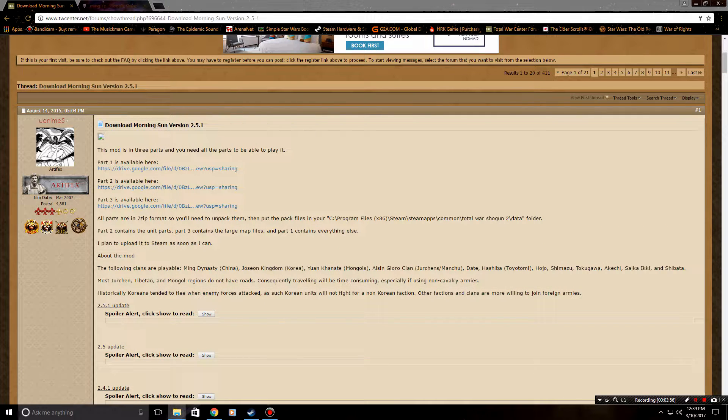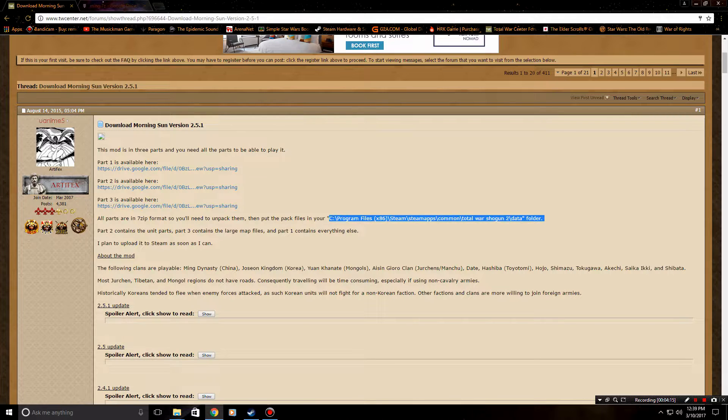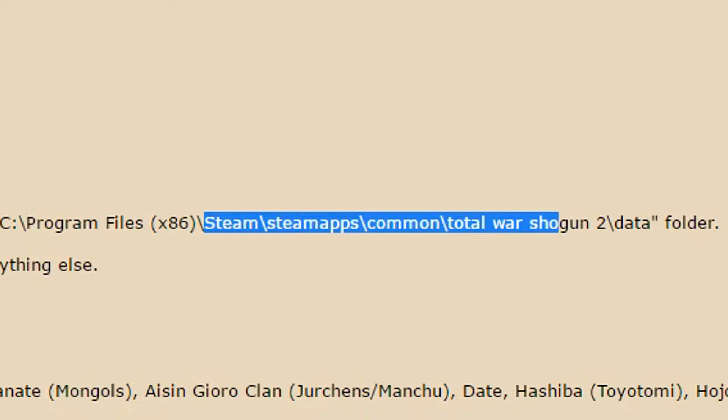All three parts are in 7-Zip format, so you'll need to unpack them into your Shogun 2 data folder. Many of you may have Steam on a separate drive — mine is on an F drive. Whether your Steam is on the same drive as your OS or a different one, the path is: Steam > steamapps > common > Total War Shogun 2 > data.